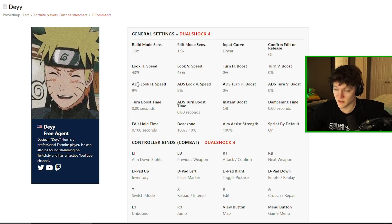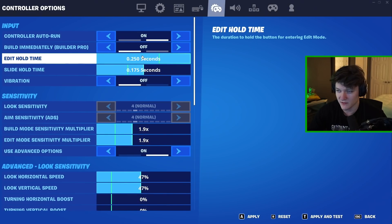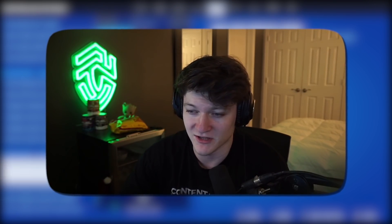So this is the website I'm using to look at Day's settings. I'm gonna copy these and put all these in. A lot of his binds are really normal, but he edits with B. He uses B to confirm — oh my god, he edits and confirms with the same button. That's so bad. The one thing I think will be a little difficult is getting used to linear again because I've been on expo for a while, so linear will really be tough and I might look like an absolute bot.